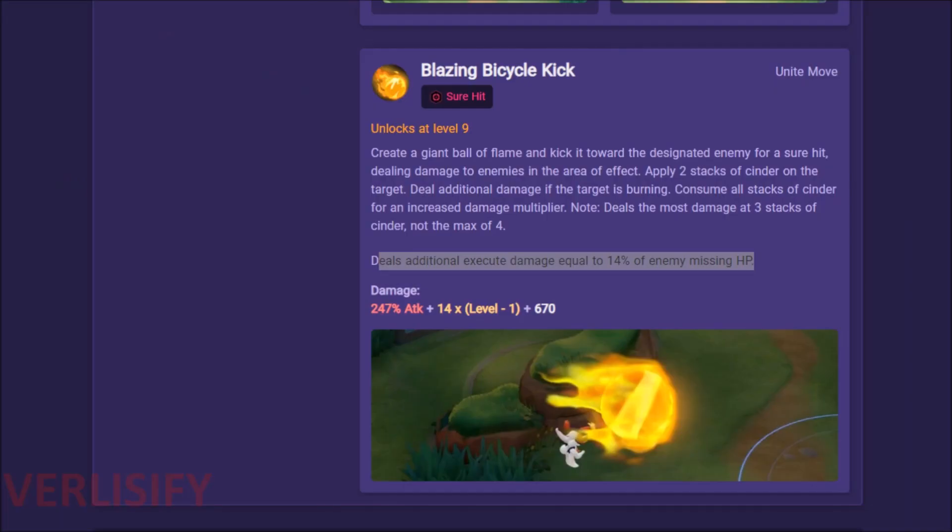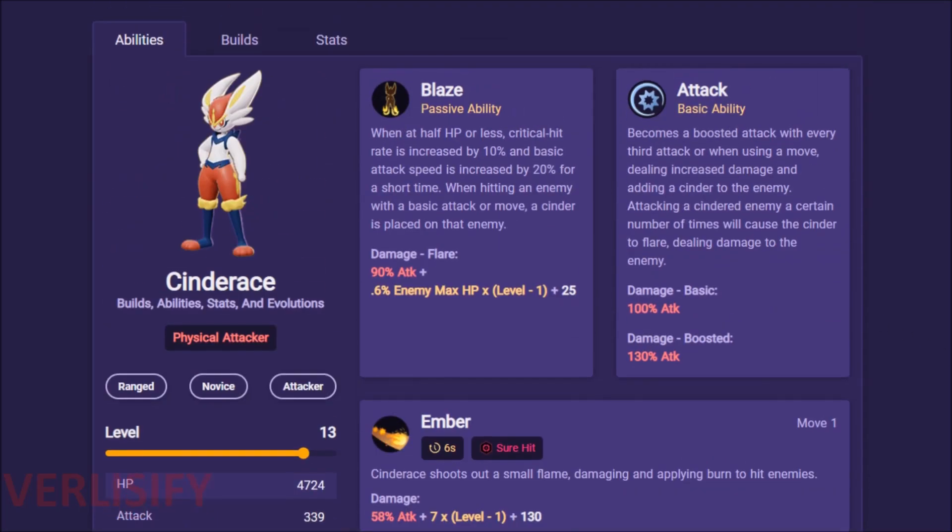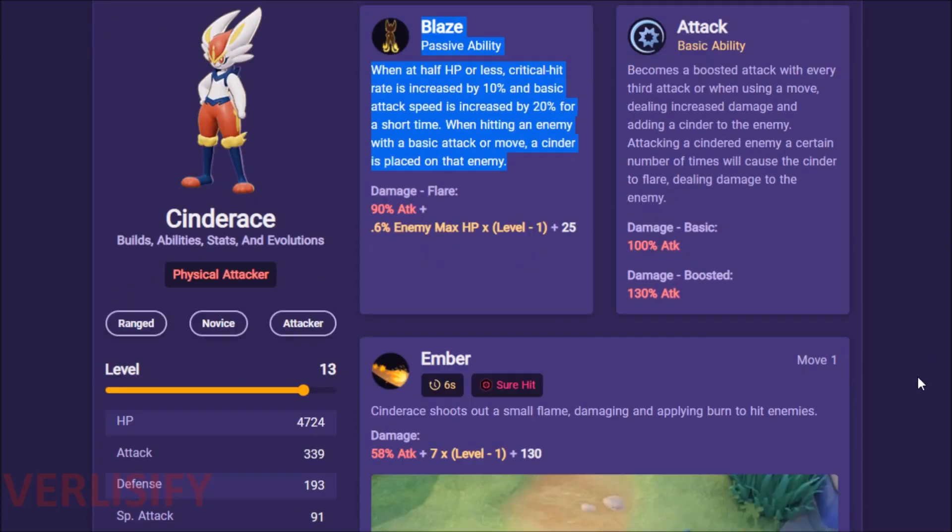This is why it steals Dreadnought. This is why it steals Zapdos. The Unite move itself is doing over 1,000 damage — 670 base plus over 100 at level 9, plus 250% attack — but you might think you can survive that. Then the 14% execute damage hits. The Unite move also increases the user's movement speed when it hits, on top of the movement speed you already get from using a Unite move at base: 20% cooldown reduction, some attack speed, some movement speed. Depending on when you use it, you're riding the Blaze passive with a Buddy Barrier and you're unstoppable.